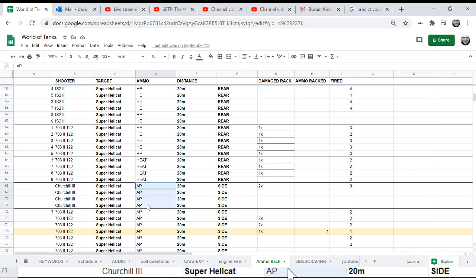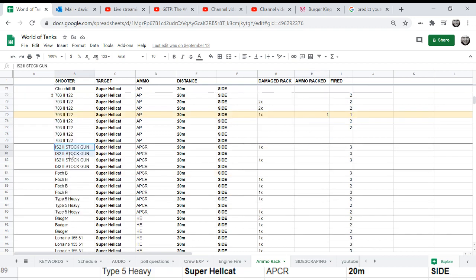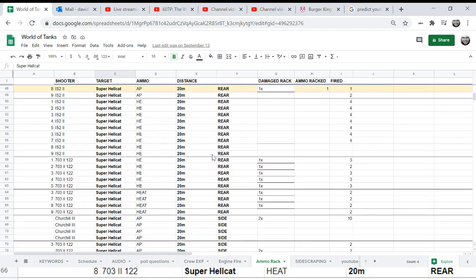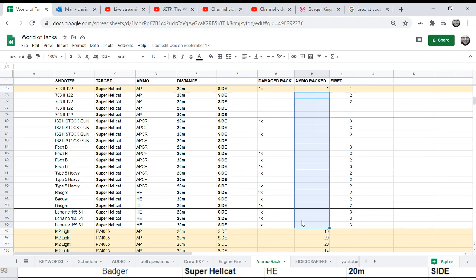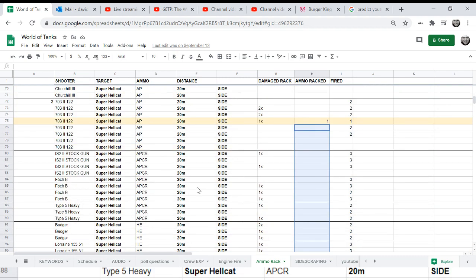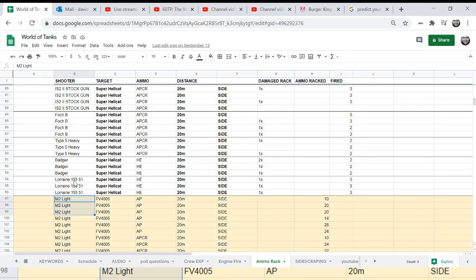I tried a Churchill III with AP rounds and had issues — wasn't able to explode it. Back to the double barrel gun, the Super Hellcat with AP was difficult. I switched to the side and had no luck on the side armor or rear armor. Then I pulled in the Badger because it has high penetration HE rounds — didn't make a difference, and I only did it three times. I also tried the Type 5 Heavy with APCR and the Foch B — no luck.